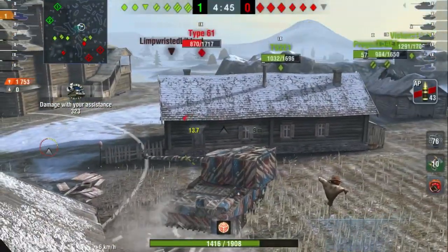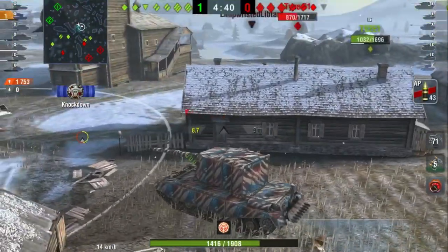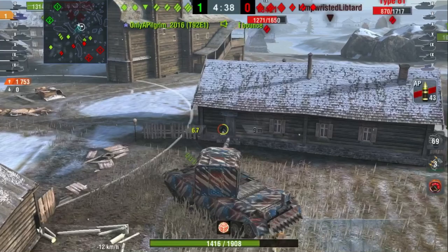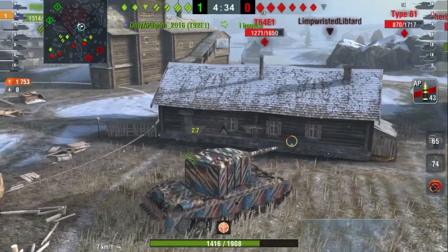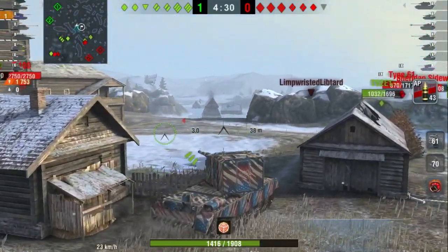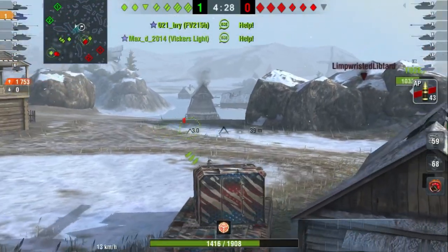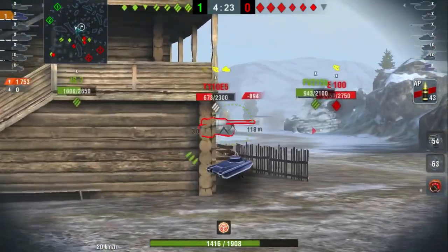As I anticipated, the enemy FV4005 was on that left side. I'm going to activate that clip reload and he's going to get deleted instantly. This is what I'm talking about with the 4005 — if you get caught in the wrong position, you can get deleted so fast in this vehicle just because it's so big and has no armor. People can just aim center mass and always pen you. Always be cautious if you're going to play this tank aggressively, like that enemy FV4005 was in that scenario.